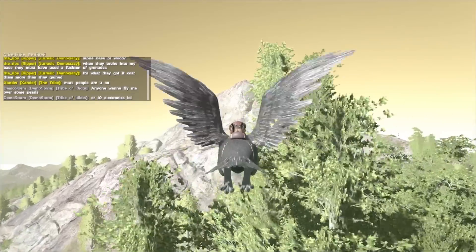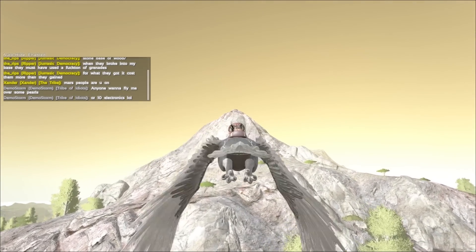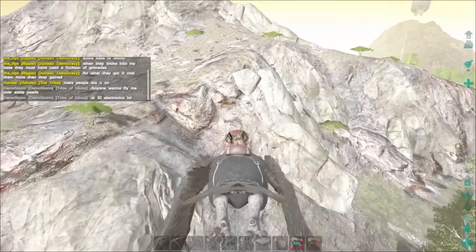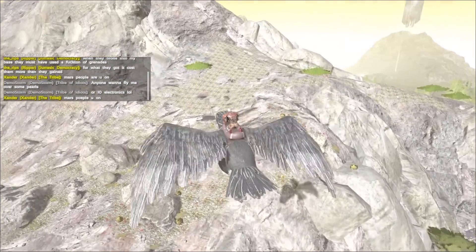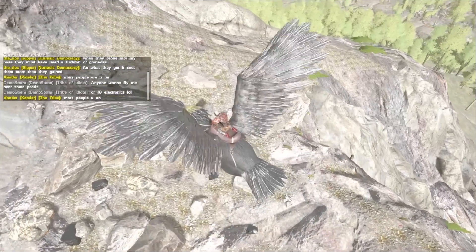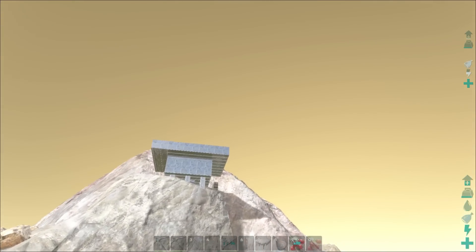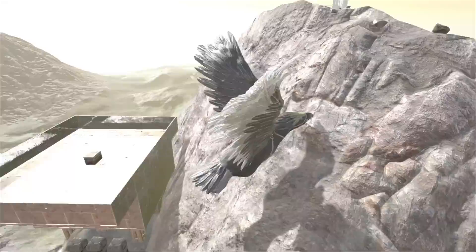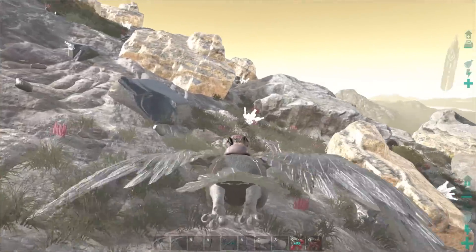All we have to do is fly to the top of the hill. Look at that — there's raptors everywhere, oh my god! What the hell! Someone has a metal base up here towards the north — wow, that's intense. Well, I guess it makes sense because all you have to do is find the metal up here.